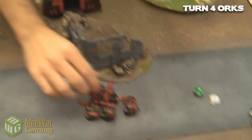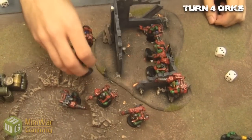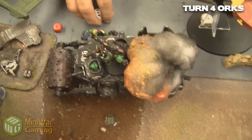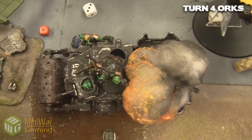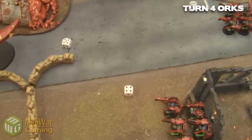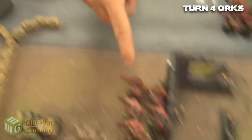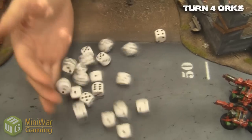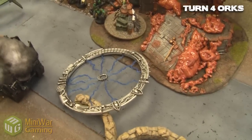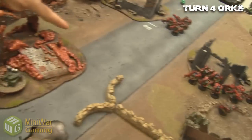Turn four for the Orks — just running towards objectives, and those Lootas are running away from the Monolith since they'll be shooting at the flyer this turn anyway. The Big Mek jumps on top of his wrecked Battle Wagon and tries to repair — oh wait, that's a dangerous terrain roll. He's just having a blast. The Nob splits off and runs toward the contested objective. Lootas shoot at the Doom Scythe — lots of good hits, three glances. He tries to jink but doesn't make any of them, and he's done. The wreckage scatters onto no one.